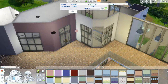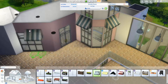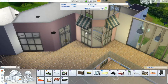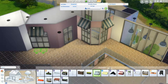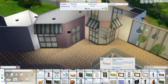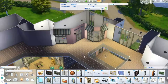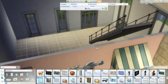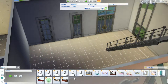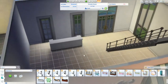Still working on the exterior, kind of going back and forth from the interior and exterior. I like that little window display, although I really didn't use it to its full potential — I'll probably go back and work on that a little bit. Here we are putting in the move objects cheat so I can put things on the outside, and we're getting ready to really make the inside look like a clothing store. It's really cute, I would totally shop there.